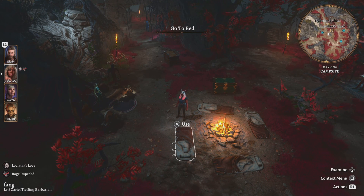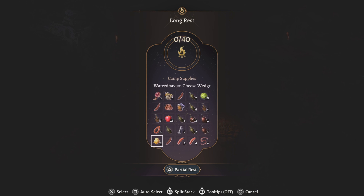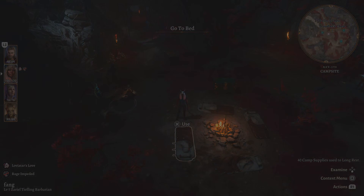Back to the camp situation: to fully heal you just click on your bedroll, and it'll bring up your long rest with a bunch of inventory stuff. I'm simply gonna use a supply pack — I got a bunch of them — that automatically brings your supply up to 40. Otherwise you'd have to gather everything up to 40. You can go over 40, that's okay while gathering, but you'll do that and fully rest.